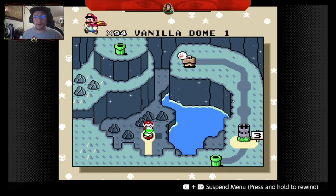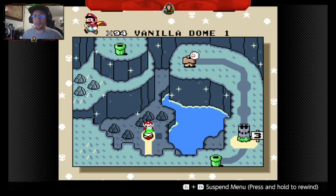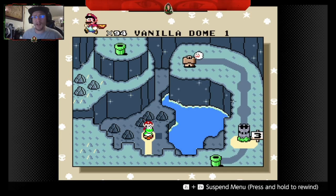Hello everyone, and welcome to another episode of the Teacher Schooled You. Today I bring you to the Vanilla Dome in Super Mario World. Vanilla Dome stage one has multiple exits, and we're gonna go see if we can find an exit in this stage.